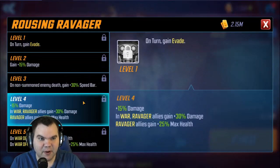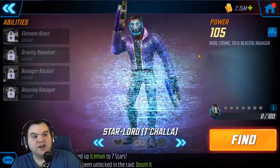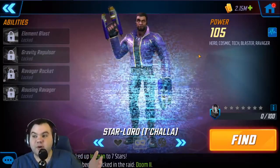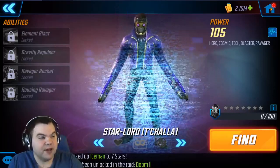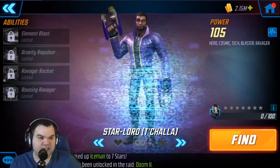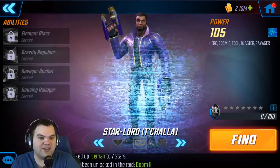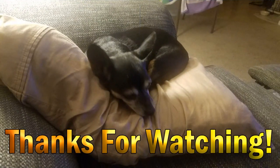The bonus damage and bonus health you get with T'Challa is going to be very important for Ravagers in general. Until you get T'Challa, consider using Ultron with your Ravagers and see what you can do. That's going to wrap it up — let me know what you think down below, whether you're working on your Ravagers or ignoring them. As always, make sure to like, share, and subscribe — I'll see you guys next time.